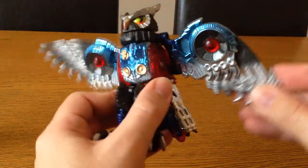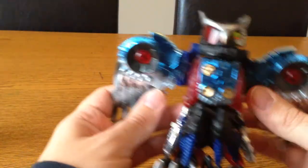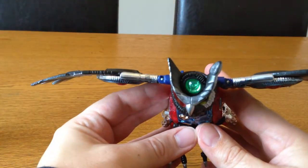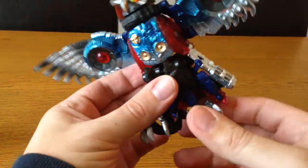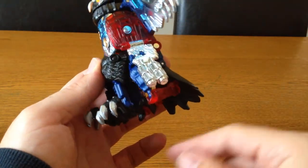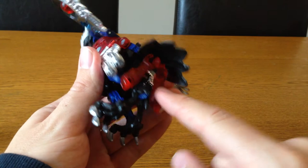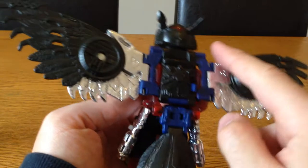The wings fold out and in, so you can have them folded if he's resting on something, or you can spread his wings. On top there's his Maximal symbol. He's got his claws here — these are actually his legs in robot mode that you keep tucked in. From what I remember these bits fold down, and his arms just tuck into the back here.